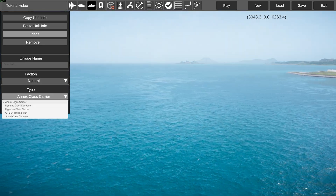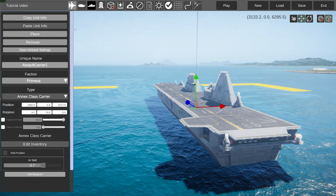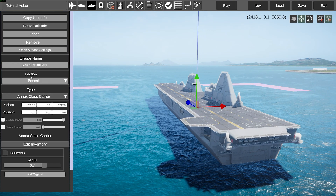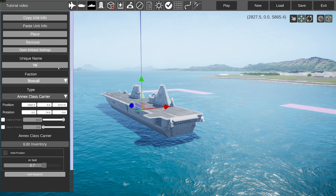Next, ships. Here we have all of the types of ships — for example, the Annex class carrier. It's basically the same as vehicles and aircraft. You can change the AI skill, will it hold its position, is it in Prime Weaver or Boscali — Boscali, of course, Boscali on top. You can also change the name of the carrier, so very cool — 'Carrier 1,' there you go.